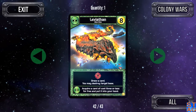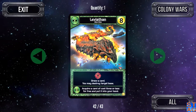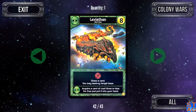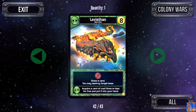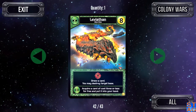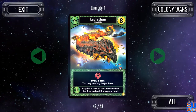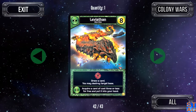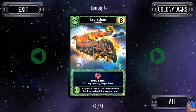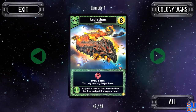The Leviathan is the other Blob card that is extremely powerful — nine attack, draw a card, and you may destroy a target base. Just from this one card alone. The ally ability is also great: acquire a card of cost three or less for free and put it into your hand, which helps connect any ally abilities you haven't activated this turn. That is a really powerful card if you can get it into your hand.